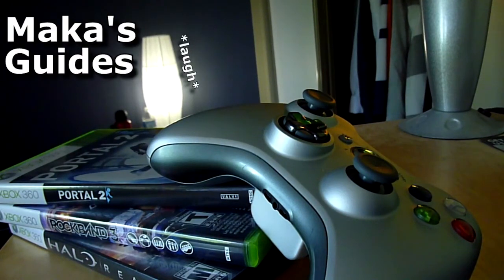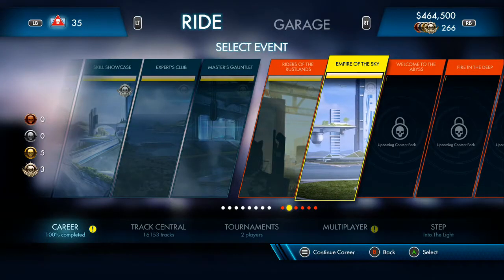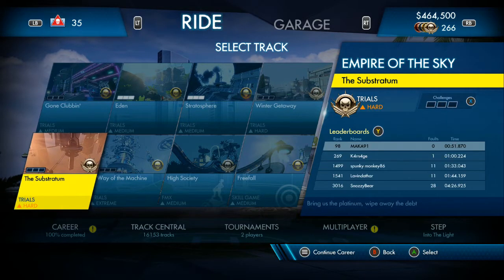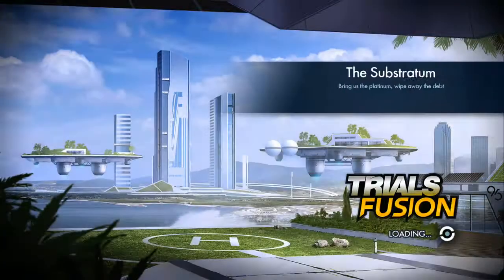Macca's guides. Hey guys, Mac here. Empire of the Sky DLC for Trials Fusion — this is the Substratum map. This is a gold or platinum medal guide, showing you a replay of a fast and very reproducible path through the map.